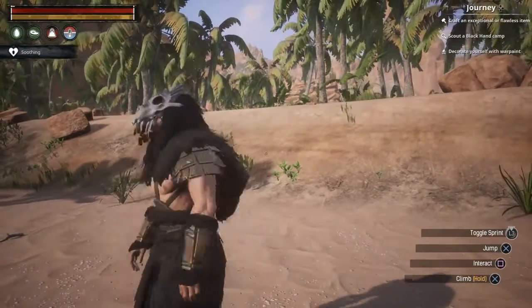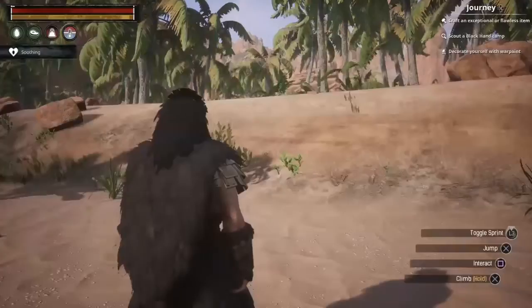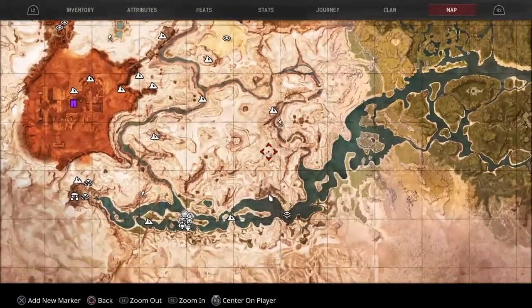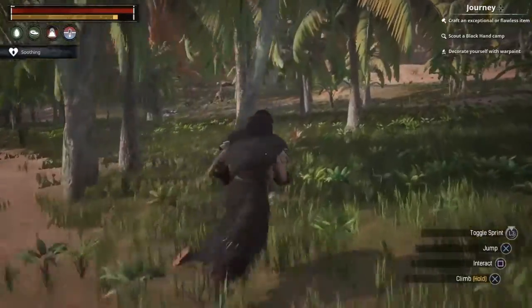Here we are at the first location of the shards. Let me show you where we're at on the map — right down here. There's this little green patch, and there's a cave here that's going to have some crocodiles in it that we need to kill.